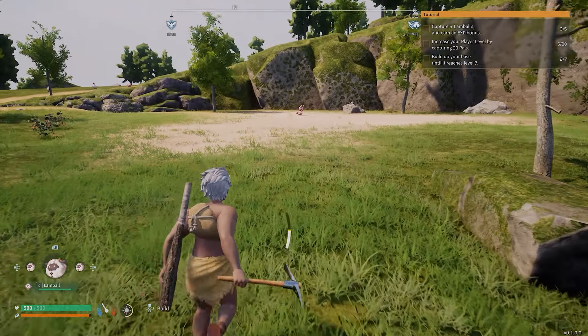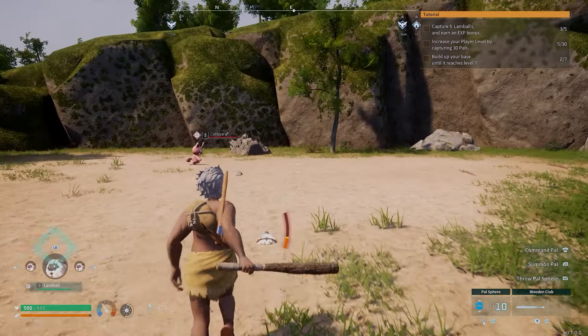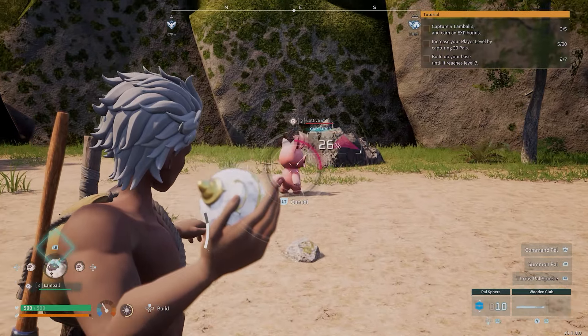Much like Pokemon, you do want to weaken the enemy first. You can see down there — 'throw pal sphere.' Now if I look at him, nine percent capture rate — not good.